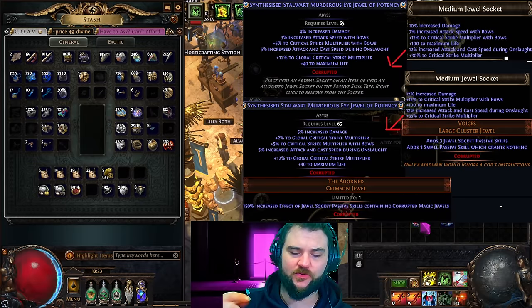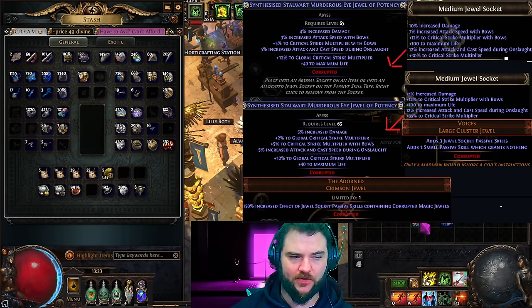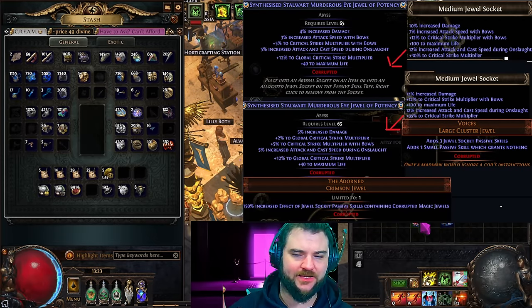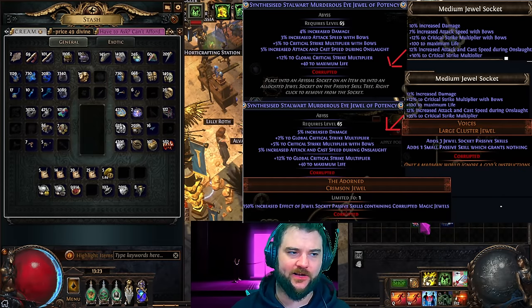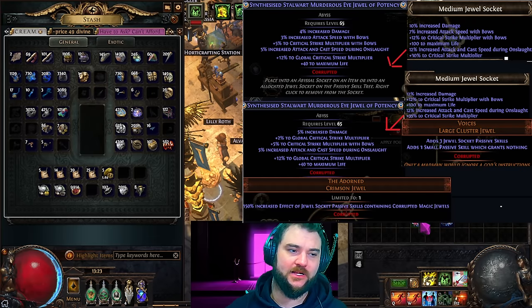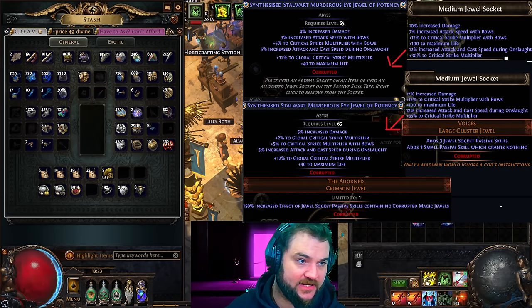When you implement synthesis mods on top of that, you basically get three additional modifiers that you can roll as you wish with Vivid Vultures and Craicic Chimeral. And if you're able to put a gilded fossil and a Vaal orb on there, you can actually get a sixth modifier. Synthesis implicits tend to be about half as strong as the explicits, so if we consider those as approximately two additional explicits, it's the equivalent of having roughly ten modifiers as opposed to if it were a rare item.